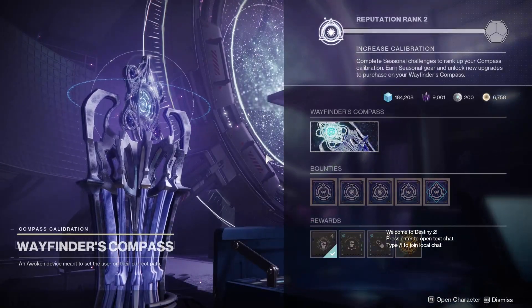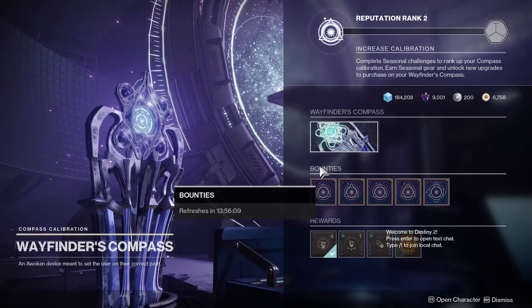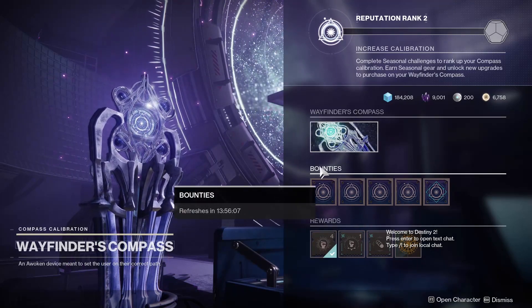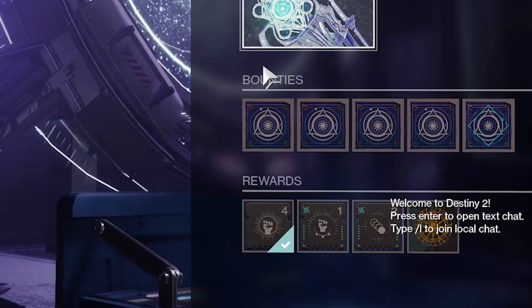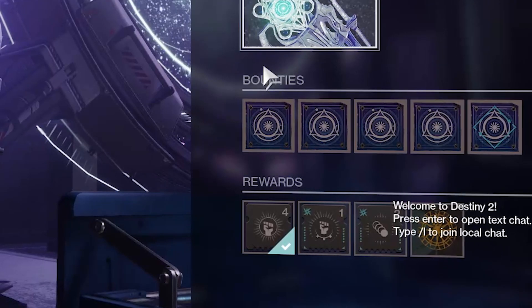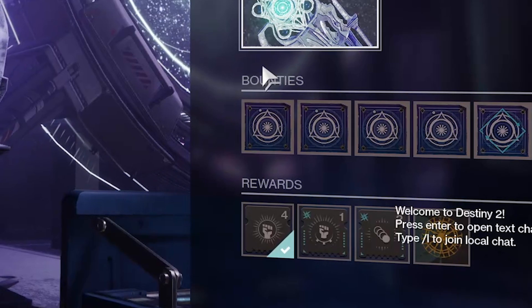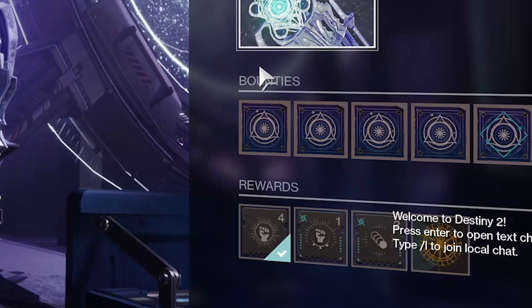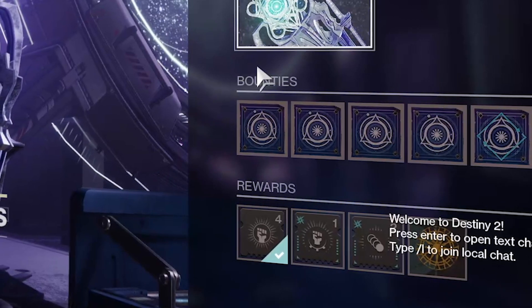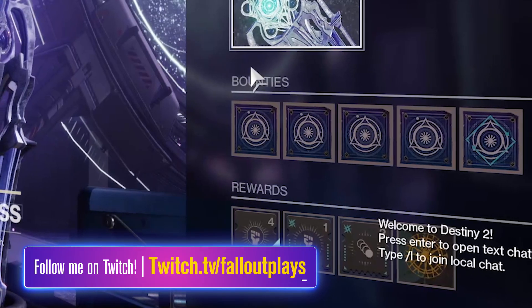If you've played Season 14, you probably know what to expect here. You've got bounties available for pickup — each will grant you XP, and by completing eight bounties on your character, you will get powerful gear to drop. Also at the Wayfinder's Compass, we've got some new elemental well mods. Normally I would laugh at these, but Warmind Cells have gotten nerfed in Season 15, and it's looking like Bungie's really trying to make a push towards making elemental wells not suck, so I would advise picking these up if you can. Keep in mind, they're going to require Wayfinder Compass Calibration though.